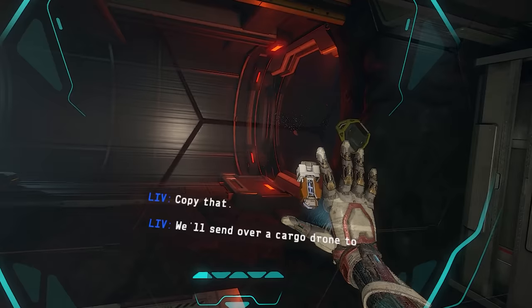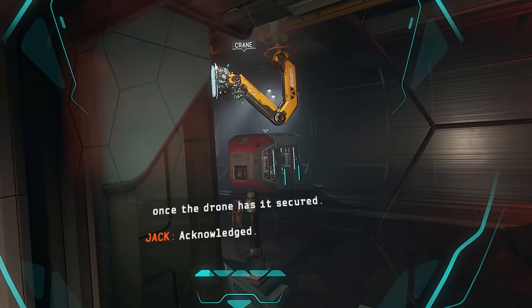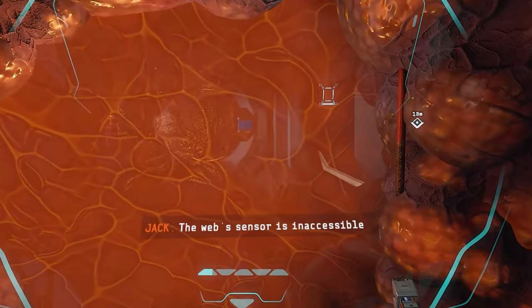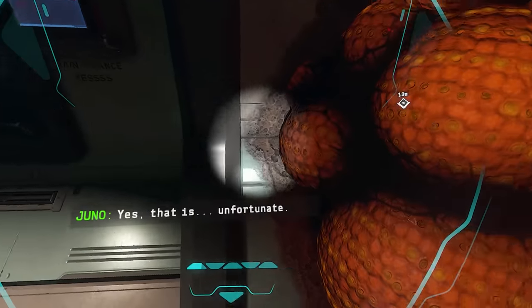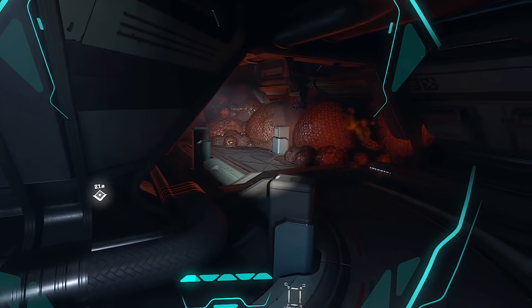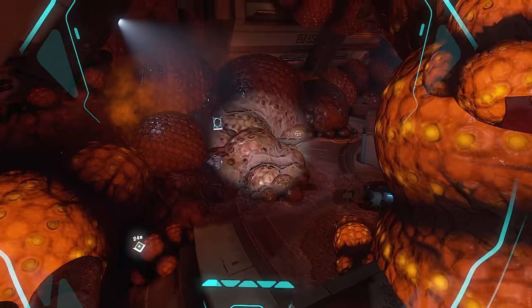We'll send over a cargo drone to retrieve the container. Shouldn't take too long. Good job, everybody. I just need you to manually release the container once the drone has secured it. Acknowledged — I'll head to the cargo bay. Is something weird going to happen here? I won't be leaving that way. Schematics do show a maintenance step nearby. It looks really nice up here. That means I have to go to the evil flashing lights down that hallway. Hey buddy, how ya doing? Anything I can scan on ya?